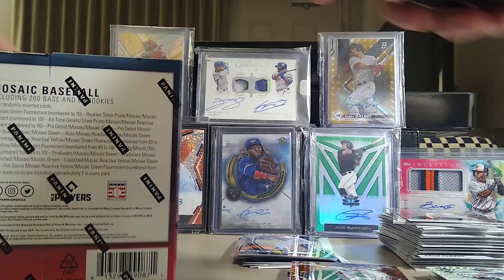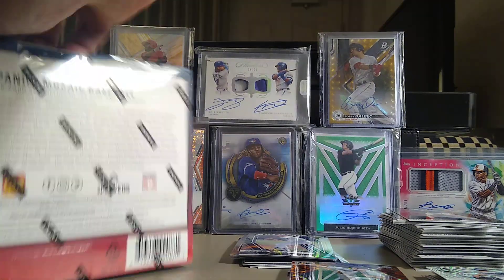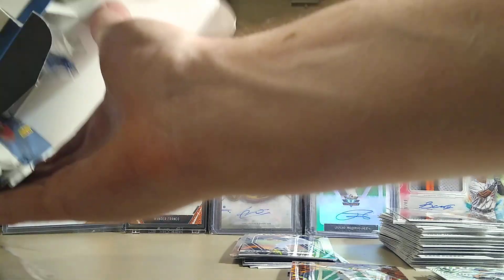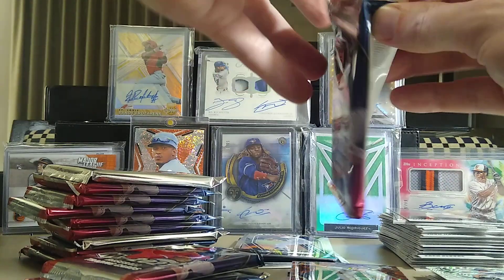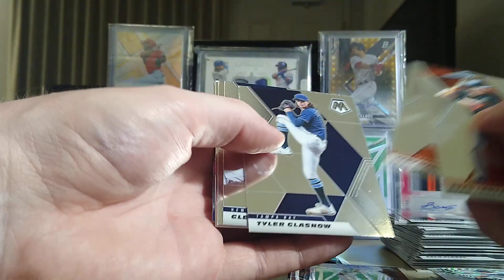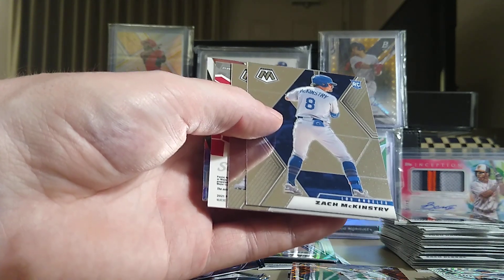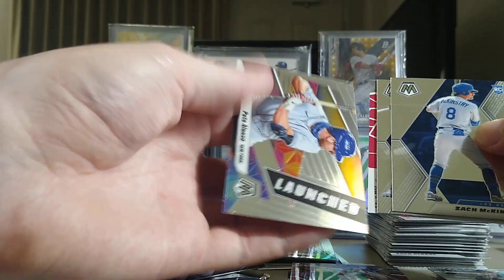We'll power rip through this second box. I kind of opened that Wander at the beginning so that took some time — I'm going to go quicker. Come on, give us a yellow or a green — those numbered cards, or a good auto. Mancini, Glasnow, Torres, Zach McKinstry, Alex Kiriloff. We got our auto in our very first pack — very first pack. Pulling from the back we got Pete Alonso, Kiriloff.